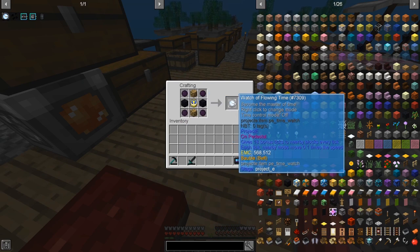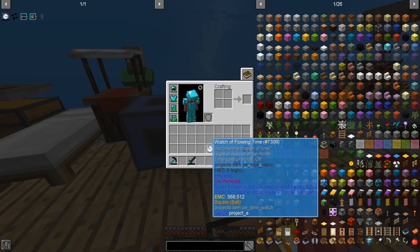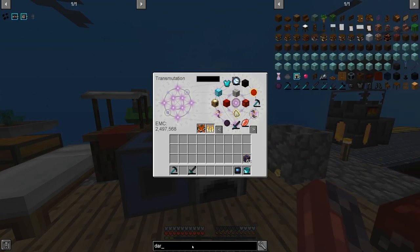Now I have the watch of flowing time. This is one of the most overpowered items I have ever seen in Minecraft. As long as it's on a pedestal, it makes blocks around it ten times faster — but the pedestal's pretty expensive. I had to quickly leave after this happened, so I'll just create the ending in a voiceover. Hope you enjoyed! Comment any suggestions you have for the next video. I'd really appreciate it if you subscribed and shared this video or my channel — it would really help me create more and better content in the future. Anyways, bye.